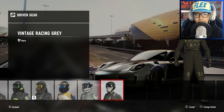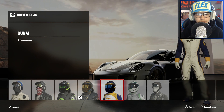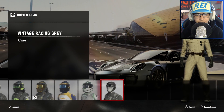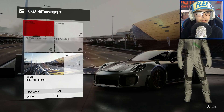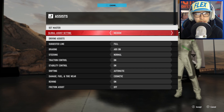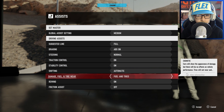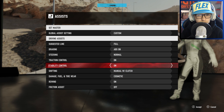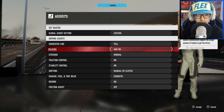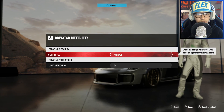Oh! Character customization — even though you can't really customize it that much, but yeah. Let's get this. So, assists. Global assist setting: Medium. I could change everything. Shifting: Manual, Clutch. Stability control — everything is good. ABS: On. Okay, now I think we're set. Drivatar difficulty — I think we'll just have it on average. And the aggression toggles opponent driver behavior with aggressive tactics like blocking. We'll just keep that on.